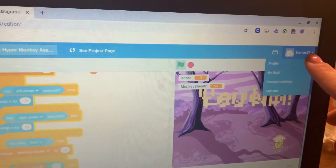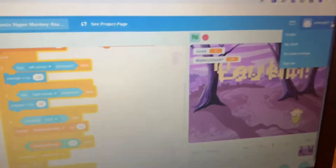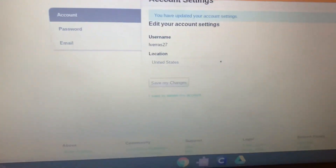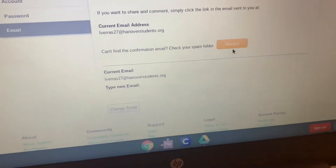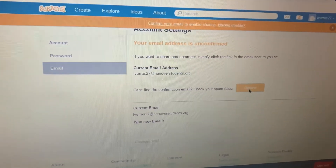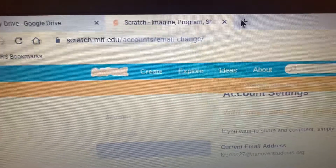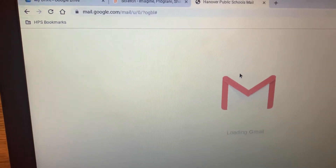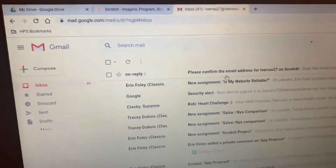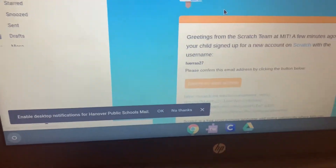Click on your username in the top right corner, then click on Account Settings, and click on Email. Click the orange send or resend button. Then open up a new tab, go to Gmail, and find the email from Scratch that says 'confirm your email address.' Click on that email and scroll down a little bit to click 'confirm my email address.'